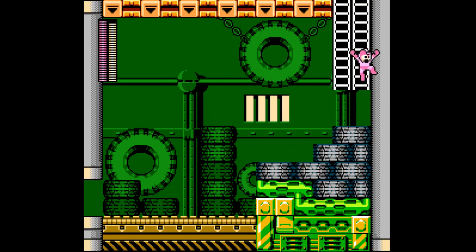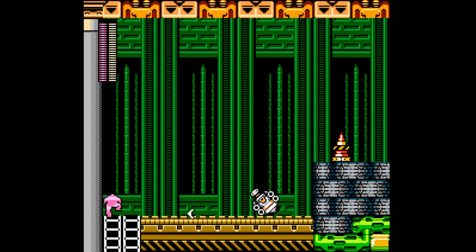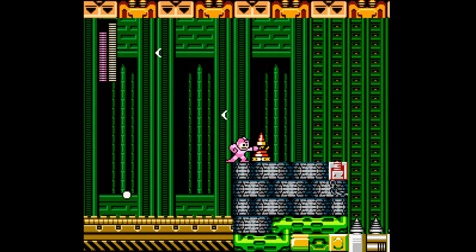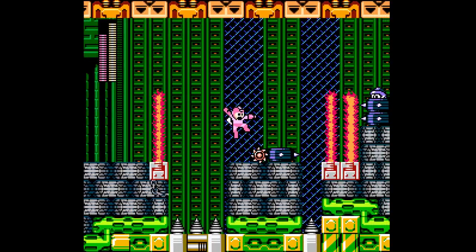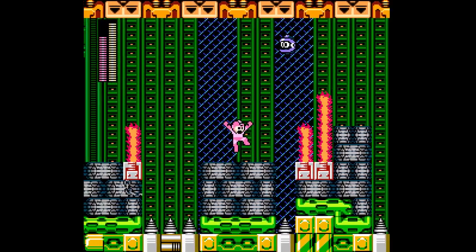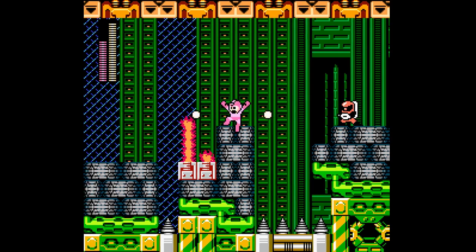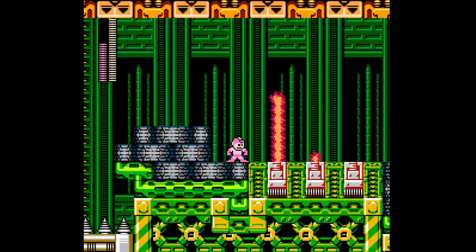Maybe we will rock the Quick Boomerang here for a bit. One of the nice things with the Quick Boomerang is that it consumes little energy. Although it doesn't do much damage, and it hasn't much range horizontally anyway — it has some vertical range since it's going in an arc. Look at that! It's so nice against these guys if you're just standing properly. It's so nice against the Sniper Joes.